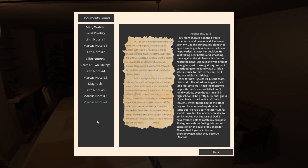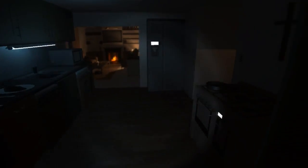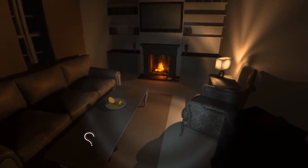'My mum showed him the divorce paperwork and he was livid. I've never seen my dad this furious. His bloodshot eyes trembling because he knew he was powerless against her decision. He kept taking beer bottles and smashing them against the kitchen table. She said she was tired of him just drinking all day and not contributing to the family at all. I left a little surprise for him in the car — he'll find out while he's driving.' Yeah, you cut the brakes, didn't you, basically? 'For now I guess it'll just be Mum, Lilith, and I. She asked me to get a part-time job since we'll need money for Lilith's medical bills. I went to the doctor and it turns out I've had a torn rotator cuff for a while now — I haven't been able to rotate my arm past 90 degrees without this tearing sensation. Thanks, Dad. I guess in the end everybody gets what they deserve.' So we've got this really rare disease for my sister, and my dad I think I have just killed or at least set up to die — the family's just going to pieces.